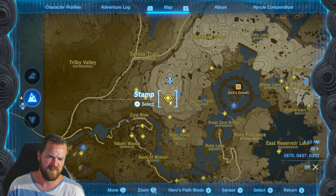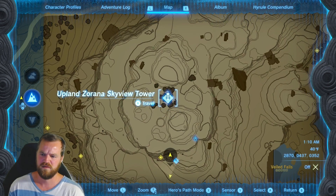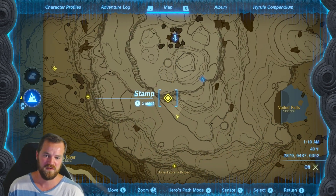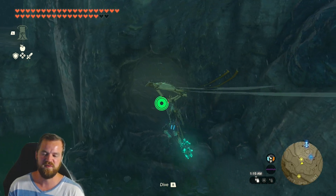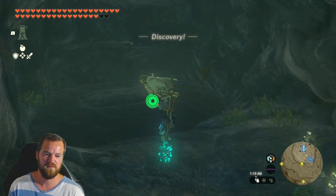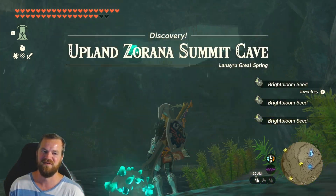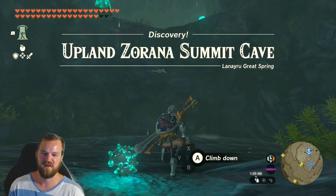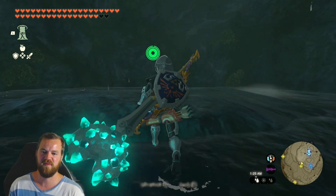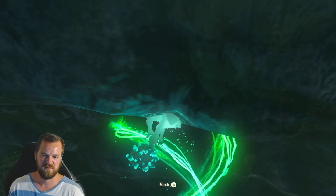Here is one of the Zora Domain Caves south of the Upland Zora Skyview Tower. Let's go inside and see what we find. We're finding water. I thought that was going to be the entirety of the cave. Upland Zorana Summit Cave. You can probably fly up there, but it looks like this is an ascension cave.